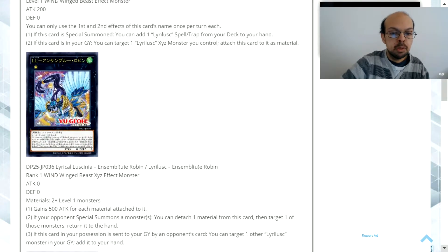Lyrical Lucinia Ensemble Robin is a rank 1 wind attribute winged beast Xyz effect monster with 0 attack and 0 defense. It requires 2 or more level 1 monsters. First effect: it gains 500 attack for each material attached to it. Two: if your opponent special summons a monster, you can detach 1 material from this card, then target 1 of those monsters and return it to the hand. Three: if this card in your possession is sent to your graveyard by an opponent's card effect, you can target 1 other Lyrical Lucinia monster in your graveyard and add it to your hand.